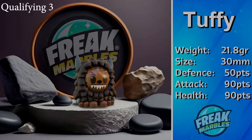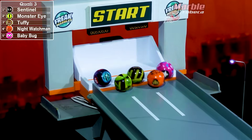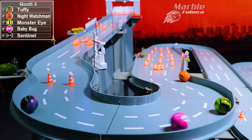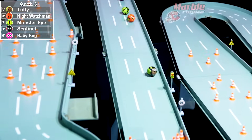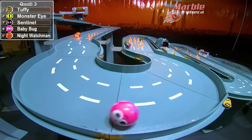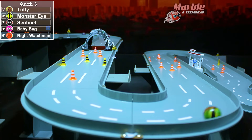Tuffy looking very tough here — can he take the win in this round? We're about to find out. It is Night Watchman who comes out first, but Tuffy takes the lead early in this race. Night Watchman is trying to come up from behind but Monster Eye is putting some pressure on him. Through the next hairpin, Sentinel comes out into third. Night Watchman gets stuck on the track and will DNF.